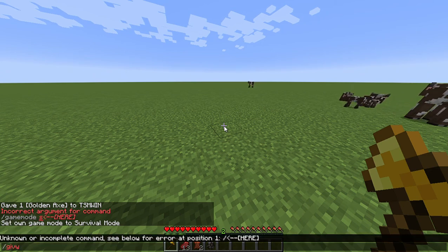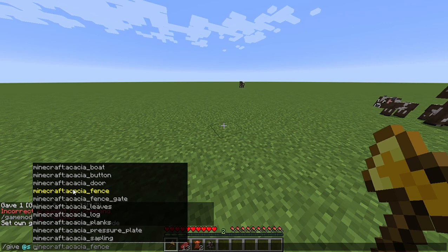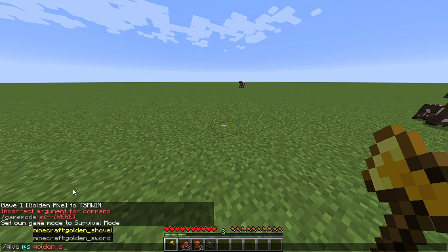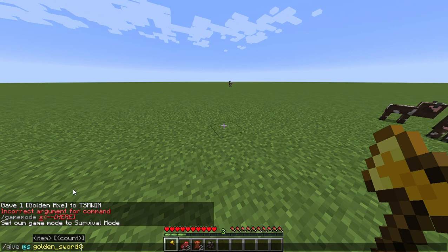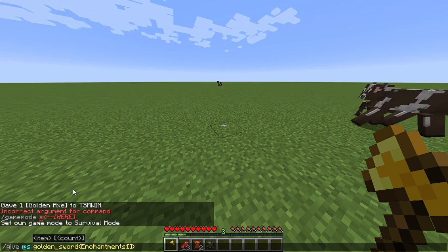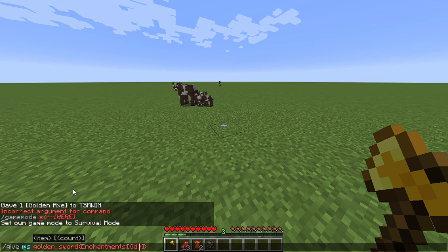So let me just slash give — give — golden — fort. Do this again and type enchantments, do this and do that. Type ID and whatever enchant you want in your stuff — I want looting.